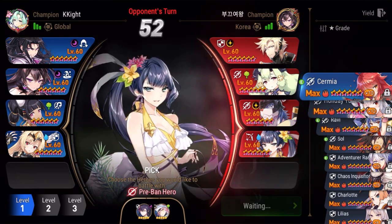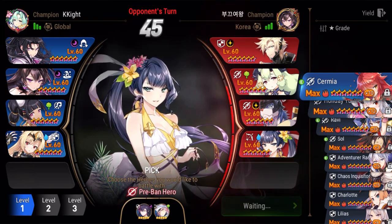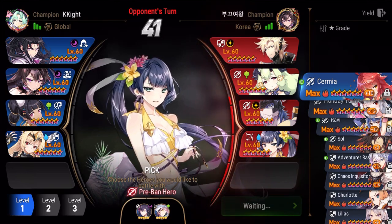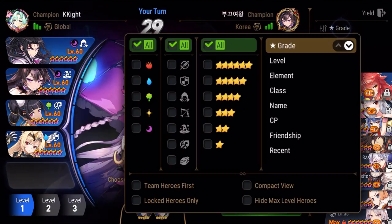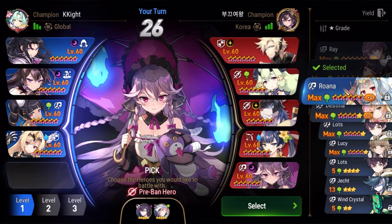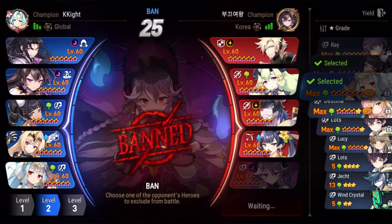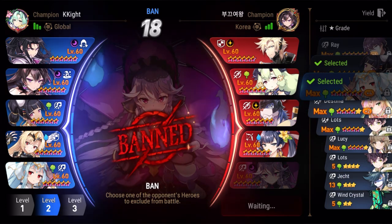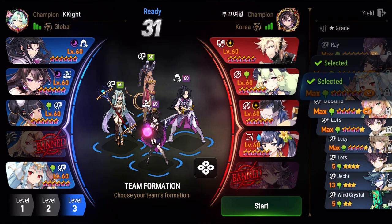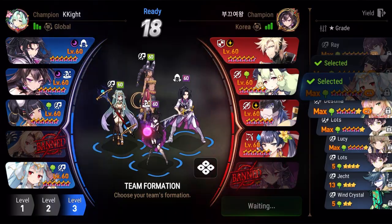Oh, SSB — very nice pick. Probably going to ban SSB. Oh, Angelica — have to ban this one. So we're going to pick Roana here, so he has to ban Roana, and we're guaranteed turn one. Let's see green Ring into Alencia and this tanky team — oh, not banning Roana! I give the health imprint to my S.Tenebria and Roana.